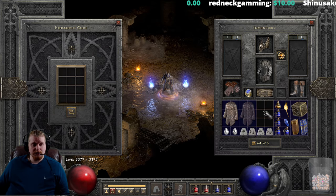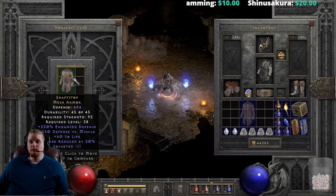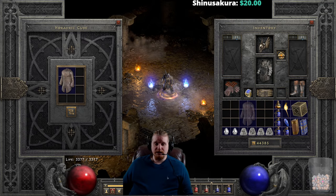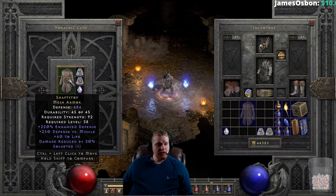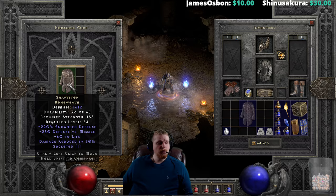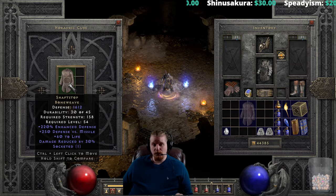You can also upgrade this armor, which is one of the coolest things about it. You can upgrade it from the Mesh Armor to the Bone Weave. You're going to need a Lem rune, a Ko rune, and a Perfect Diamond. It's going to go from 684 defense, 92 strength requirement, level 38, to the Bone Weave at 1612 defense, 158 strength requirement, and level 54. Not bad — 158 strength is actually not bad at all, and it's only two points above a Monarch Shield.